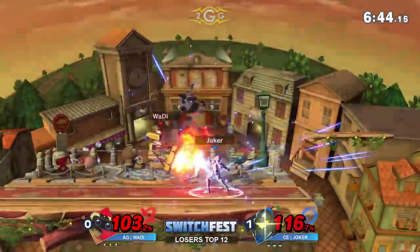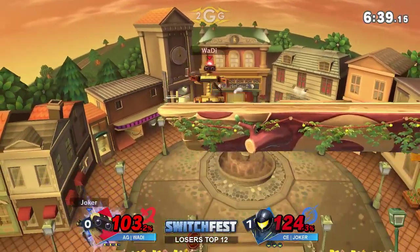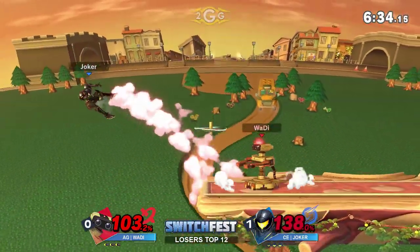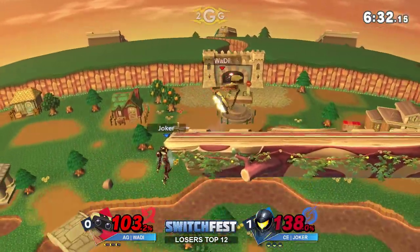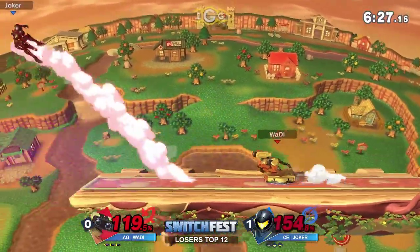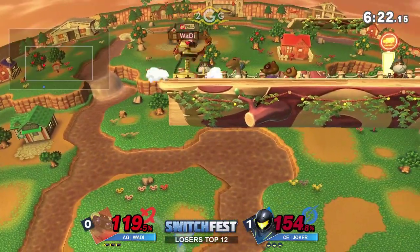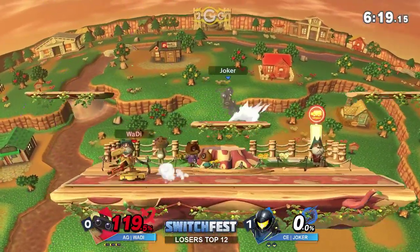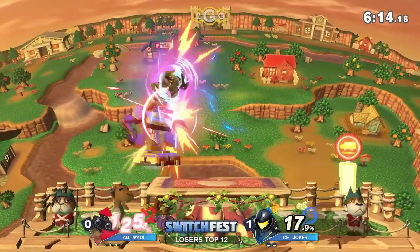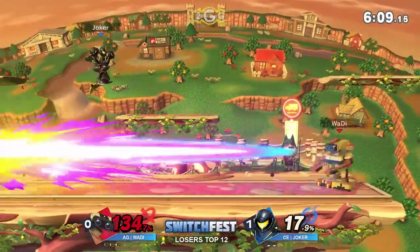Who's going to take this first stock? Going for jab one-two — Joker off-stage, this is a tough position. He's trying to put himself in a position to avoid the Z-drop but it comes out too quick. Out of shield, just another opportunity. Samus has a lot of resources, but if you babysit her a lot of the time she kind of just ends up staying a little too long. That move will almost always poke — it'll never break shield, but it will almost always poke.